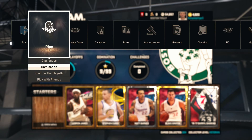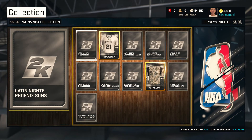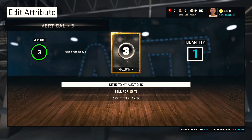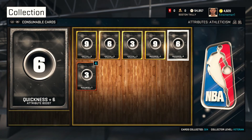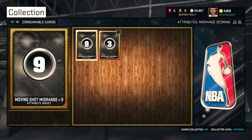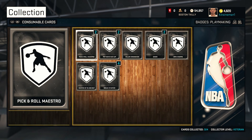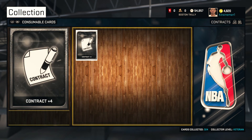Guys, I'm telling you, these are two easy steps — Domination and getting the Sapphire players. And like I said in my last video, also guys, go to your collection, go to consumable cards, and sell all these bad boys. Quick sell these.